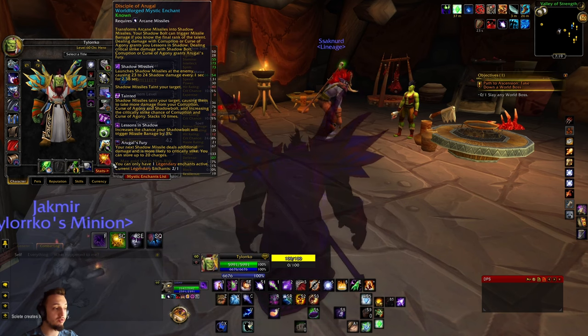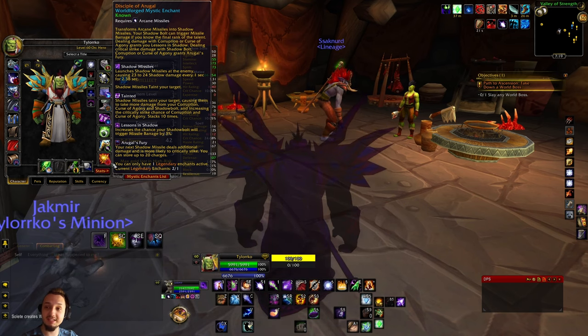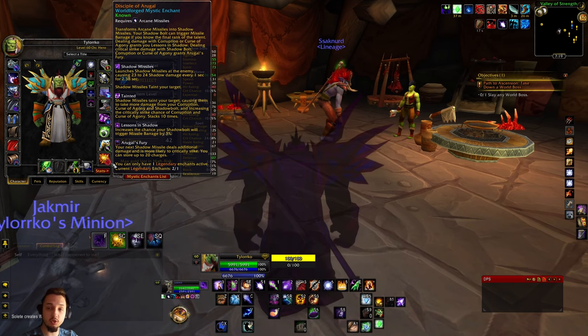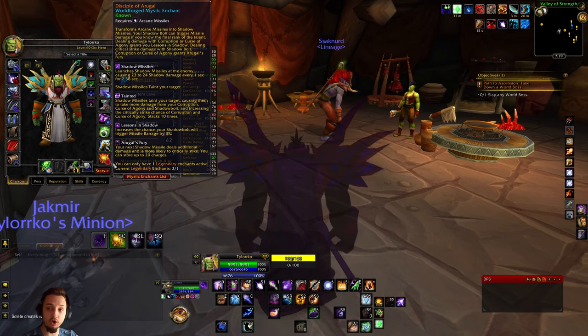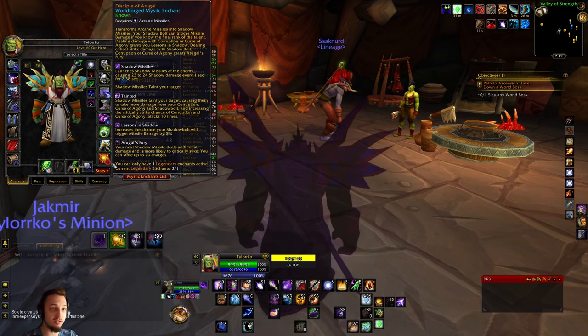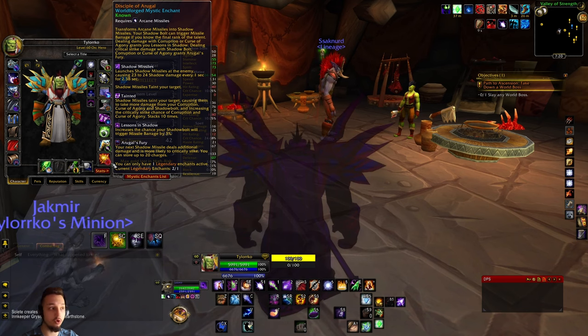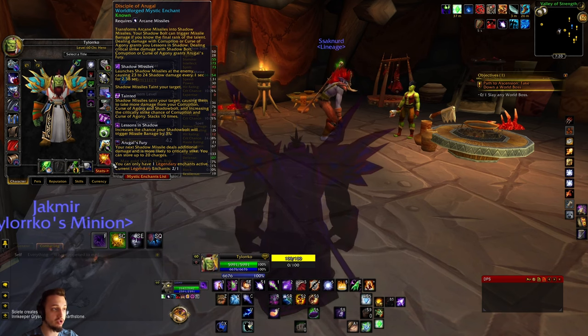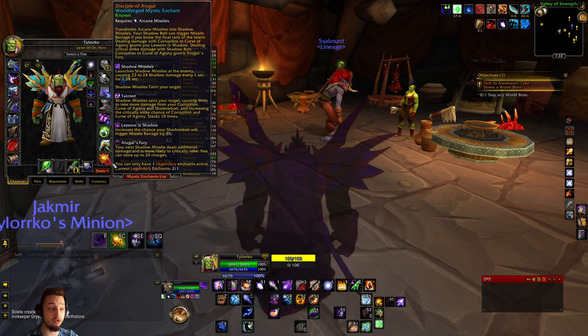Hey, what's up gamers, welcome back to Project Ascension. Today we're checking out the Disciple of Argul mystic enchant. This is one we went over and showed you how to get. It transforms your arcane missiles into shadow missiles, and you also have Tainted, which basically increases some of the damage of your core abilities, lessening the shadows to trigger Missile Barrage to make your shadow missiles much faster and stronger.